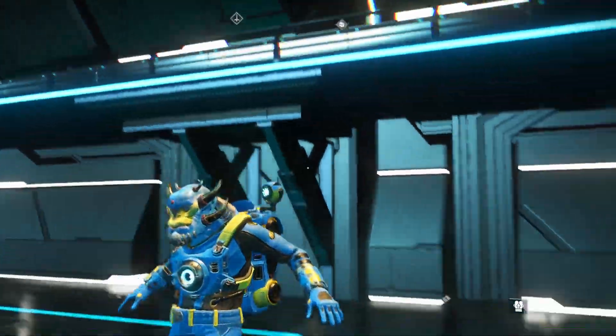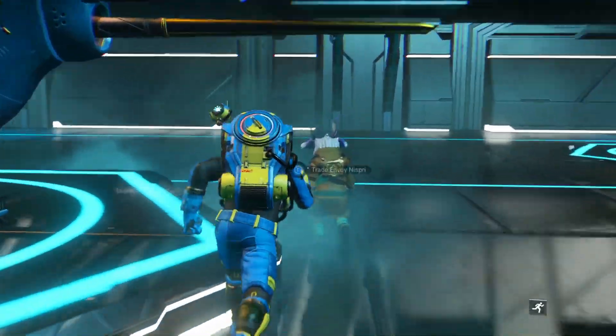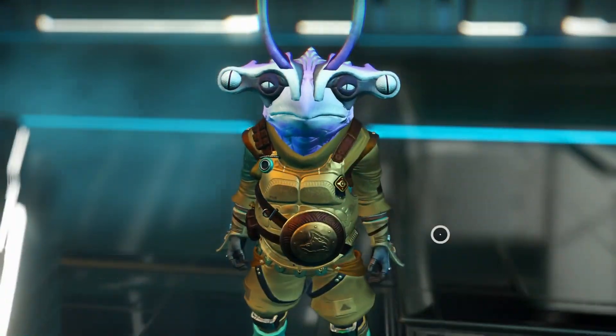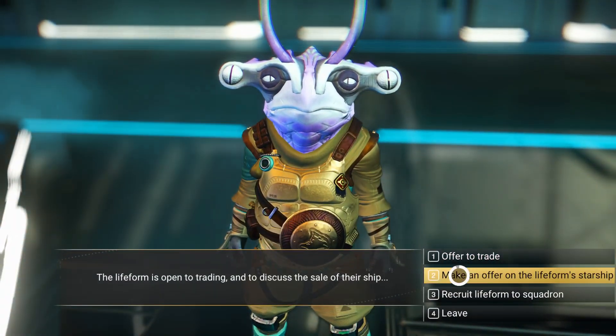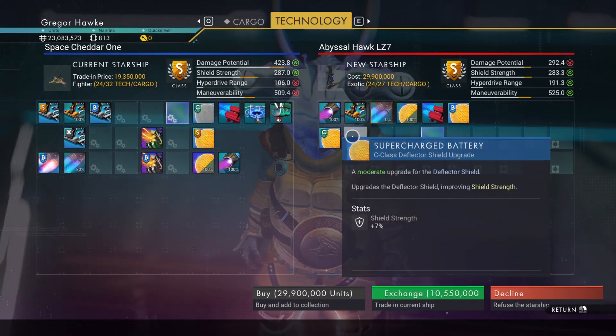We have a little over 23 million. It's possible I can afford this, and it is in my colors — blue and gold — so I'm hoping for the best, although there's a really good chance I can't afford this because I haven't sold my cobalt yet.